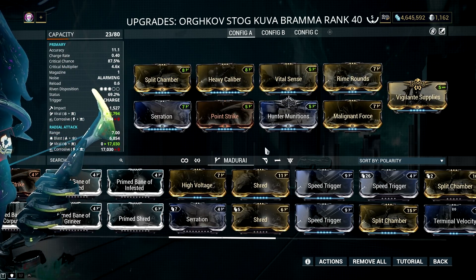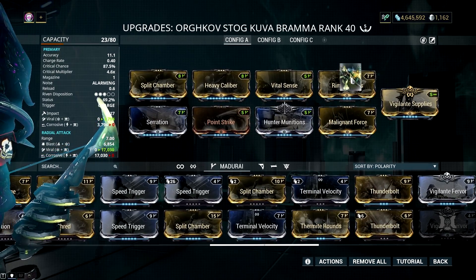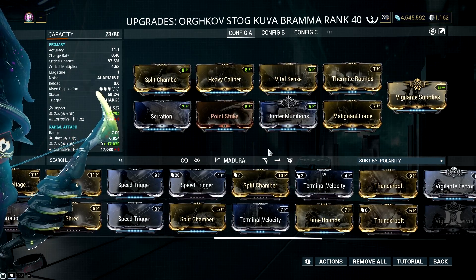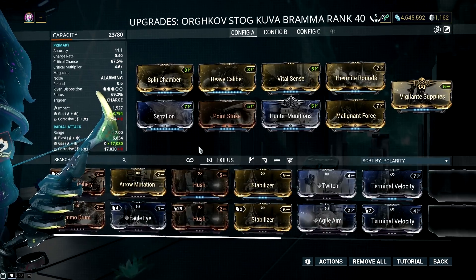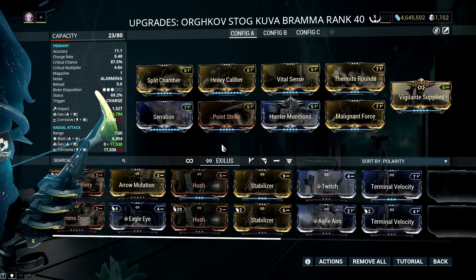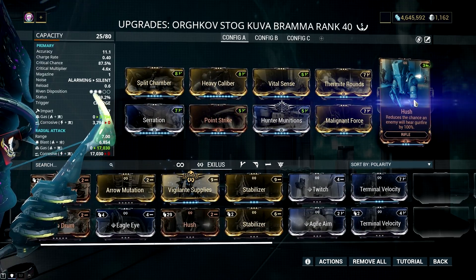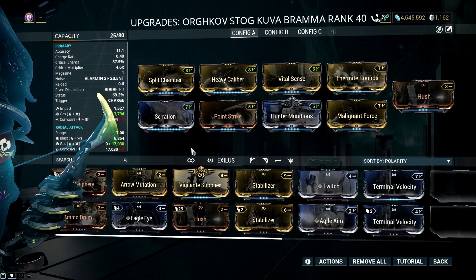You can also mod your Kuva Brahmu with a gas and slash setup — the same mod structure, but with Thermite Rounds added in. A suffocating gas and slash build is not that great when used by ordinary frames against heavily armored units. It shines when paired with a stealth multiplier, or frames that can strip armor, or specific frames that can make the gas proc super effective.